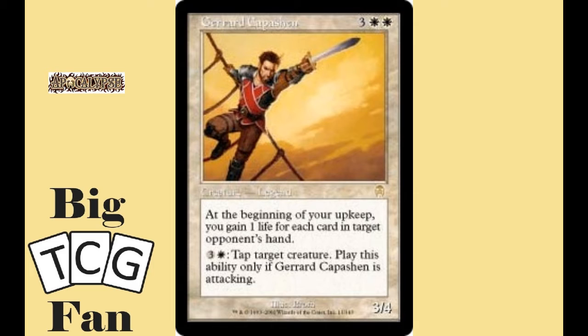In last place we have the hero of the entire Weatherlight Saga himself, Gerard Capashen. Unlike the epic hero this card is very substandard in power for what he was in the storyline. For three colorless and two white mana you get a 3/4 with an upkeep ability that gives you one life for each card in target opponent's hand. You can also pay three colorless and one white to tap a target creature, however you can only use this ability if Gerard is attacking.